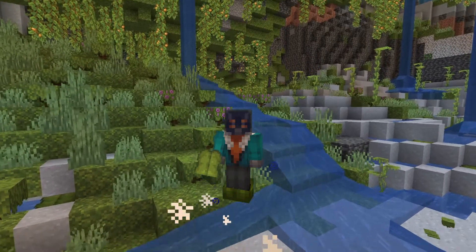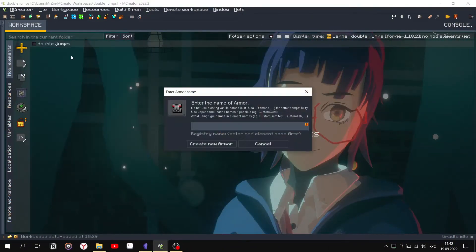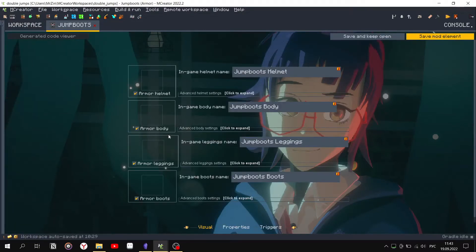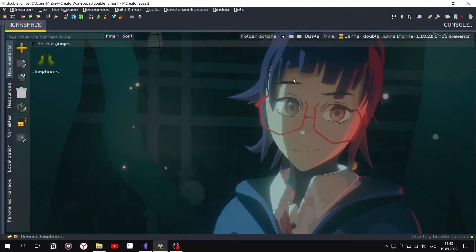Hazen, I am Zinch and we will create a double jump mechanic. Great armor but only boots. Create a boolean variable.